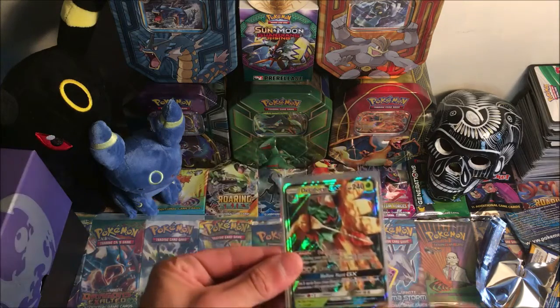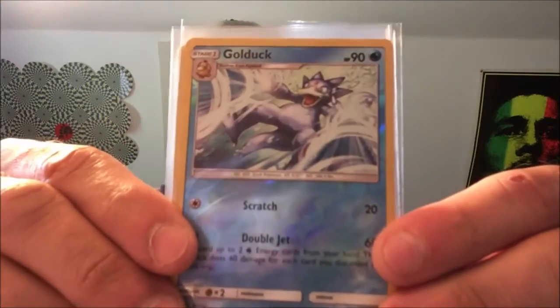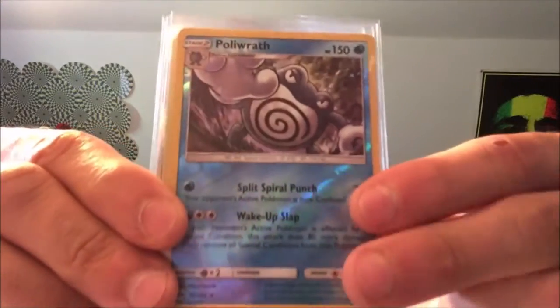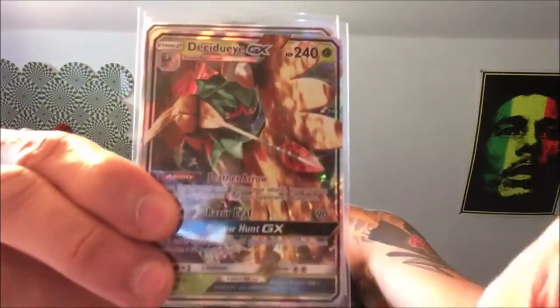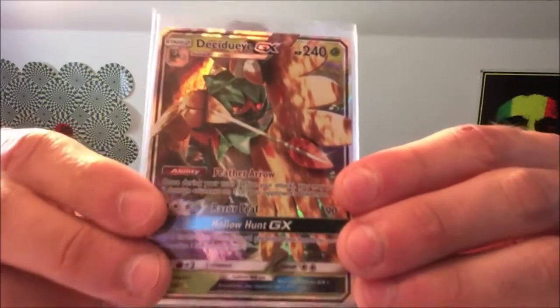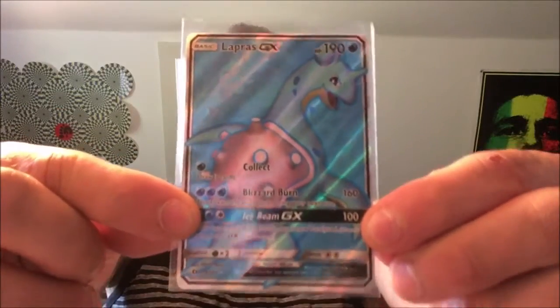Recap time — Sun and Moon base set Lunala Elite Trainer Box, eight packs. We got a Golduck reverse rare, a Porygon2 reverse rare, a Dragonite reverse rare, a holo Krokorok, a Decidueye GX, and last but not least the texture of this opening — Lapras GX full art, which is absolutely amazing. Overall this Elite Trainer Box was an absolute banger. I really wanted to get that Team Skull Grunt, but there's always next time. Until next time — Eyes of the Collector, later!